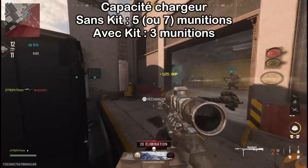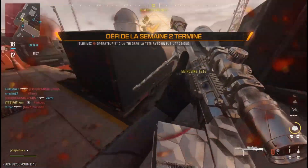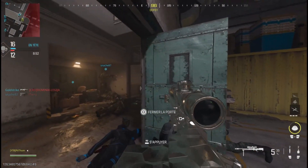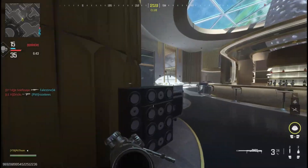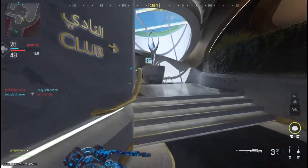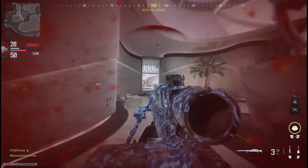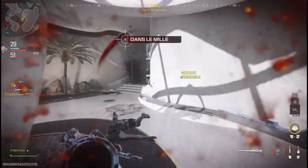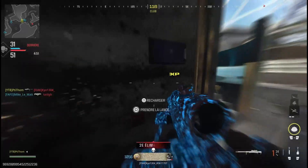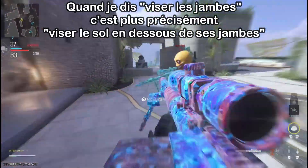Je conseille de mettre l'atout pour recharger rapidement vu qu'on va recharger régulièrement. Étant donné que la cadence de tir reste identique, il ne nous reste plus que les dégâts à analyser. Avec le kit on va tout le temps one shot si on touche sa cible en impact direct, mais je déconseille de la jouer comme ça puisqu'en fait si on vise son adversaire, entre le moment où on tire et le moment où il va y avoir un impact, il va y avoir un certain délai. Vu que la vitesse de projectile est très lente, si l'adversaire se déplace un minimum il risque d'esquiver sans forcément s'en rendre compte.